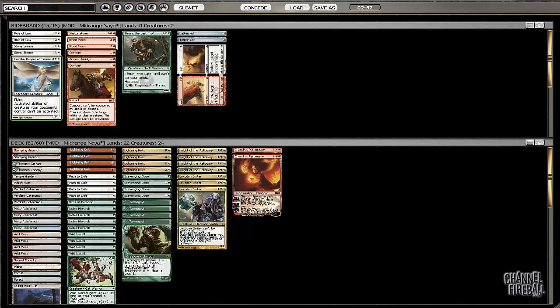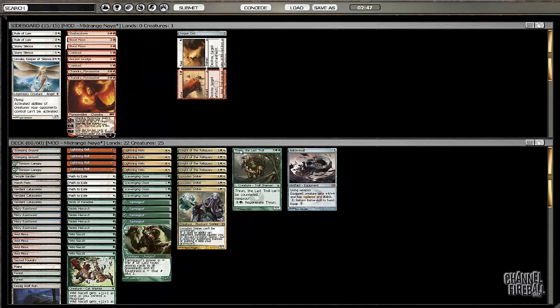Against traditional Zoo, I don't really want to bring in Linvala. I just want to bring in Batterskull and Thorn and cut the two Chandras, I think. I can sometimes bring in Blood Moon, but I really only like it on the play. I don't know, I think I want it on the draw. Linvala you only really want if they have Knights and Scavengers of their own, and he likely will not have those — he's probably on a Rampager build. So I'm going to go ahead and just do this change.